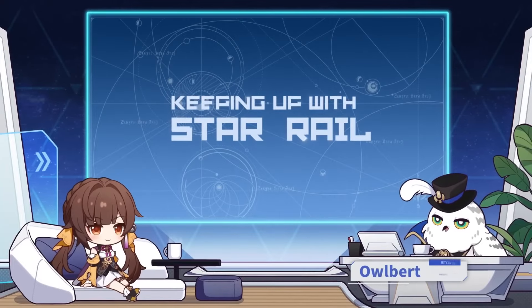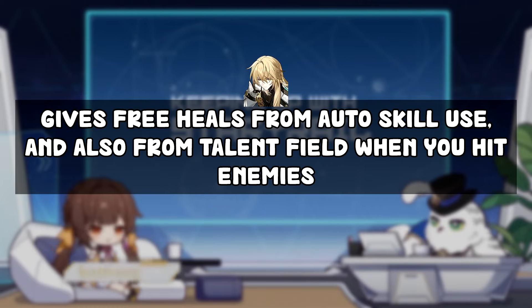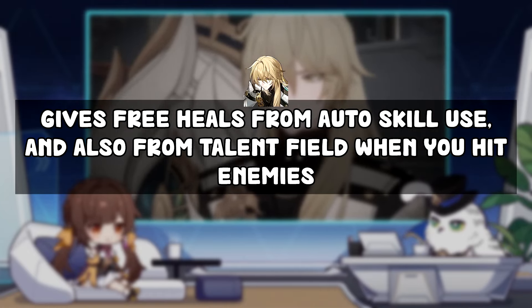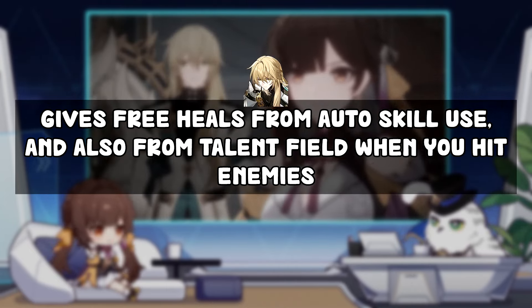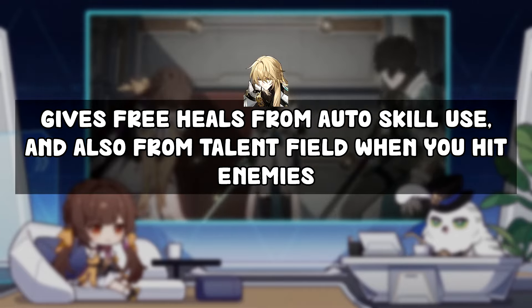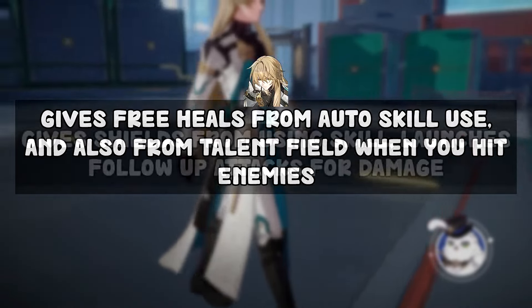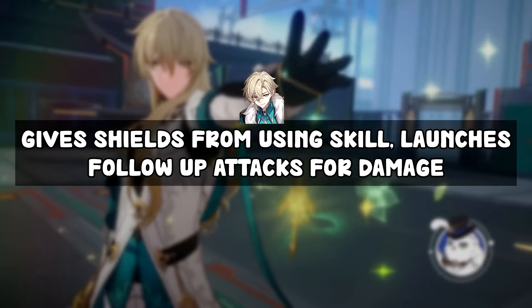Before we start, let me give a brief introduction to both of them in case you don't know what they do. Luocha is an Abundance Imaginary character who can give you big heals. He can heal automatically from his skill without you needing to do anything — he just uses his skill on a random character every two turns. You can also heal from a field effect when you have two stacks activated; hitting enemies will heal the whole team.